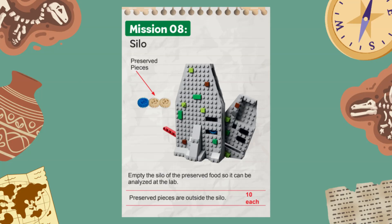For this mission you score 10 points for each preserved piece that is outside the silo at the end of the match.